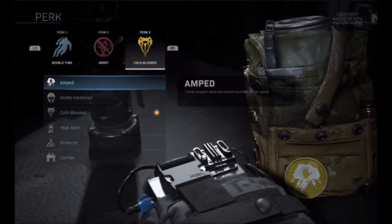And finally, perk 3. You have Amped: faster weapon swap and rocket launcher reload speed. Battle-Hardened: reduced strength of enemy flash, stun, and EMP effects. Cold-Blooded: undetectable by AI targeting system and thermal optics, immune to snapshot grenades. High Alert: your vision pulses when enemies outside of your view see you. Shrapnel: spawn with an extra piece of lethal equipment, and explosive damage delays enemy health regeneration. And finally, Spotter: see enemy equipment, field upgrades, and killstreaks through walls, mark them for your team by looking at them while aiming down sights.